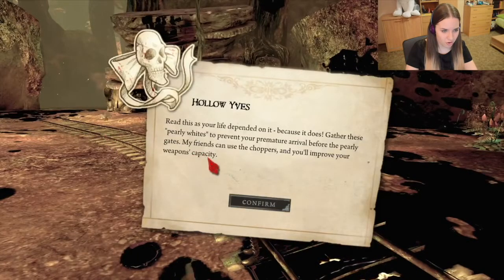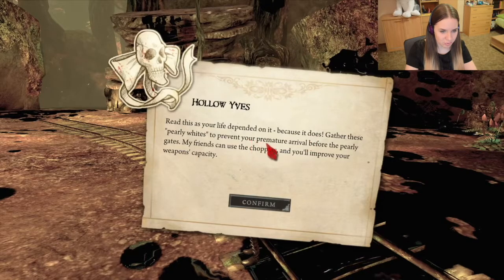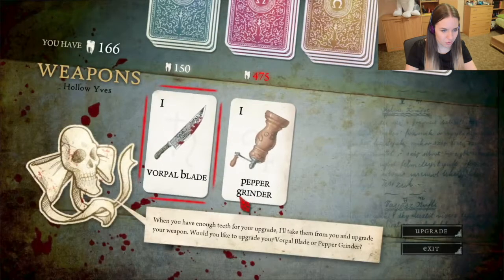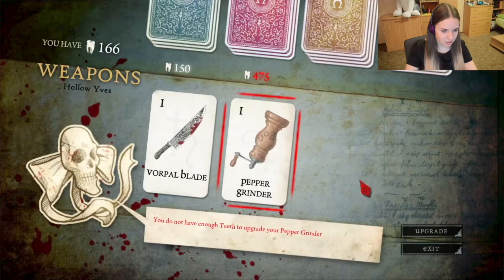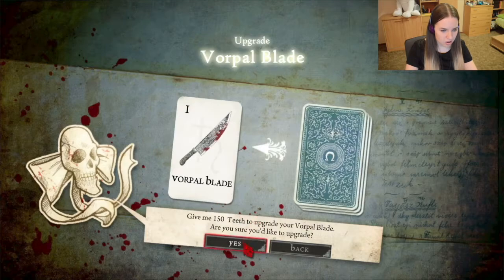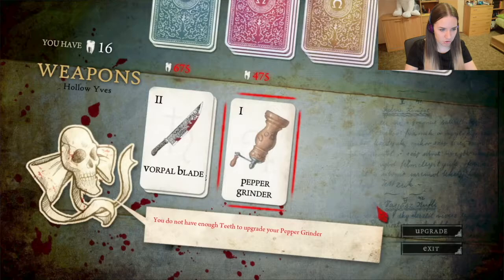What? 'Hollow Eyes, read this as your life depended on it — because it does. Gather these pearly whites to prevent your premature arrival before pearly gates. My friends can use choppers and you'll improve your weapons capacity.' Okay, so I can upgrade these with teeth. I guess I'll upgrade my blade — yes, let's upgrade it. Level 2 Whirlpool Blade.